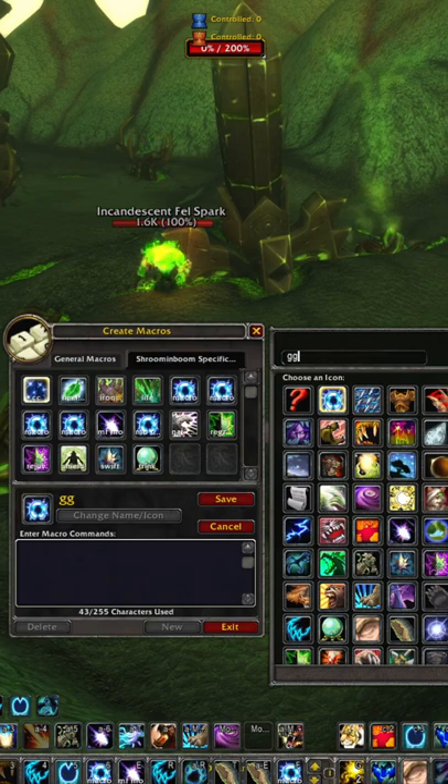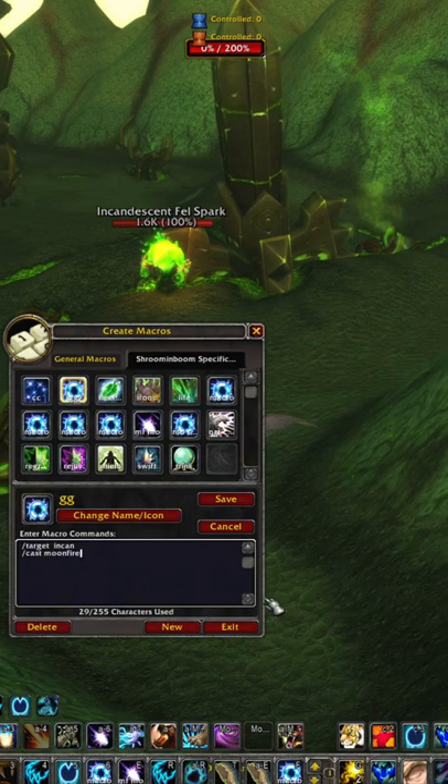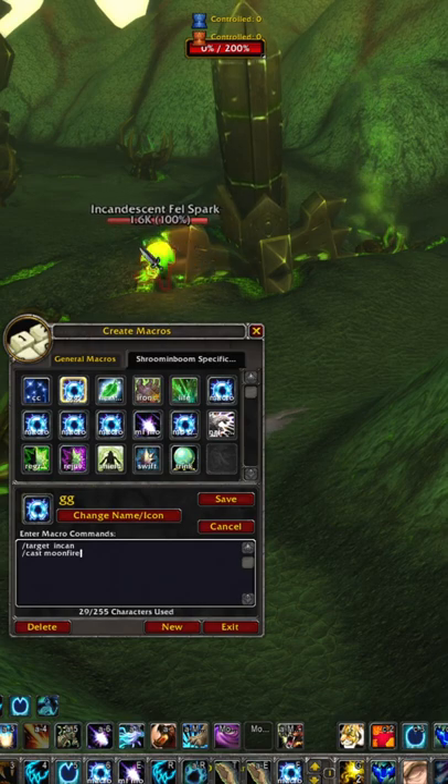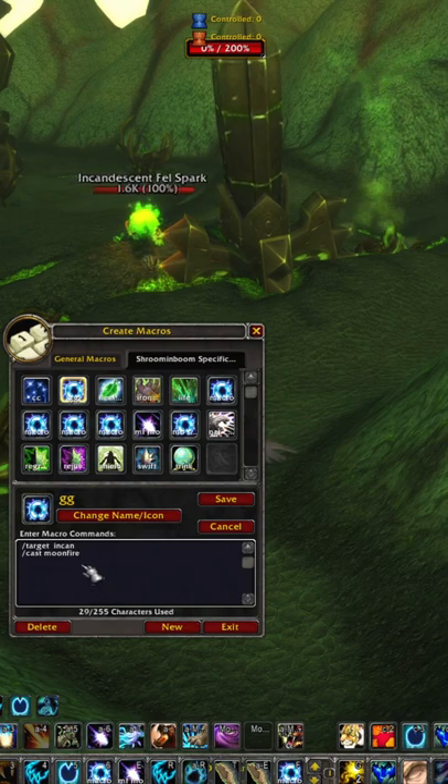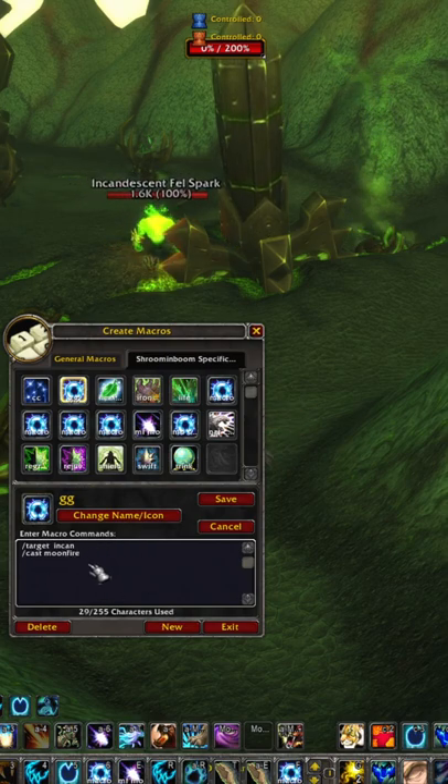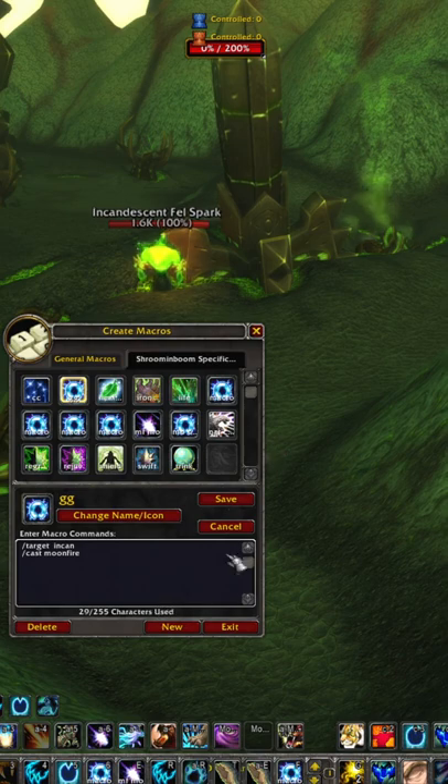Pick out an icon, hit okay, then type down in here slash target followed by the first few letters of the name of the mob you want to be killing, and then slash cast followed by the name of the spell you want to be casting.